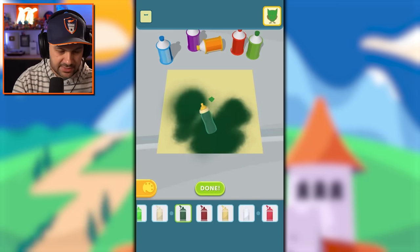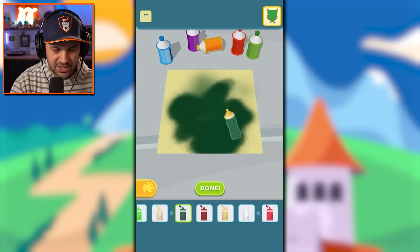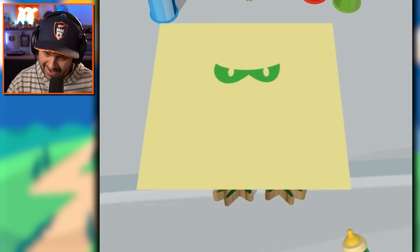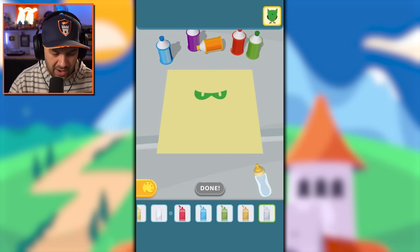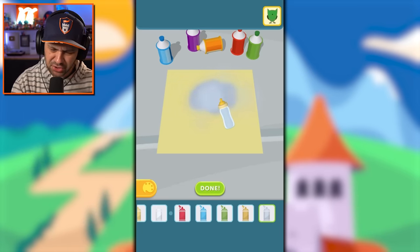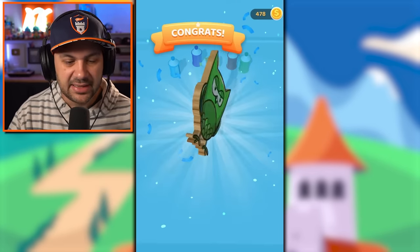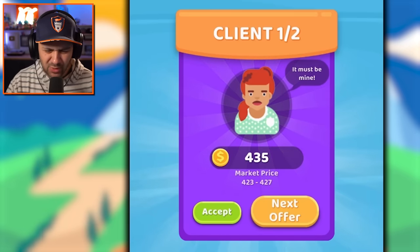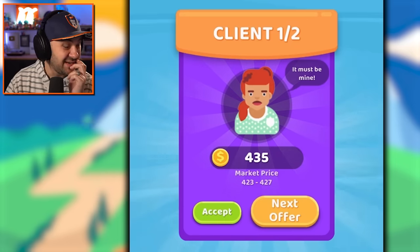He is leaf-based. I'm gonna change his beak to a darker green. He's got kind of angry eyes — what do we do? Maybe white, an off-white. I don't know if this is the play... oh, it's the play, that was absolutely the play right there. That's awesome.